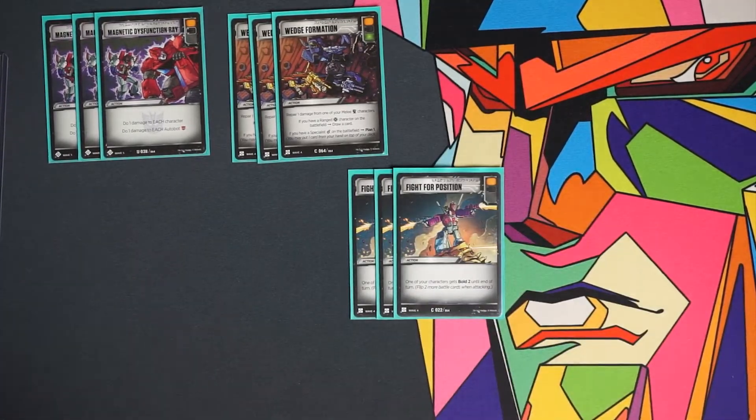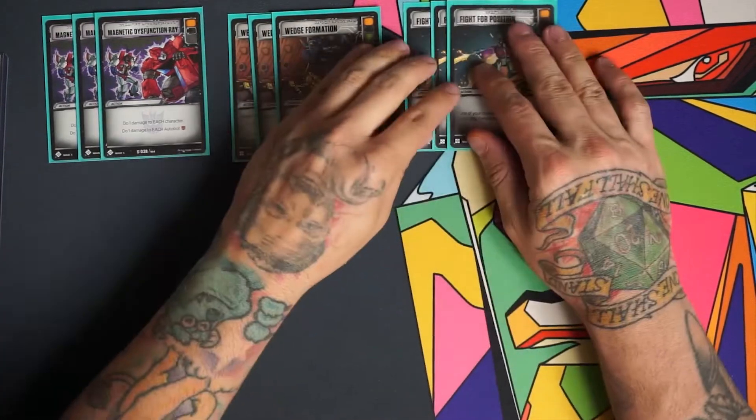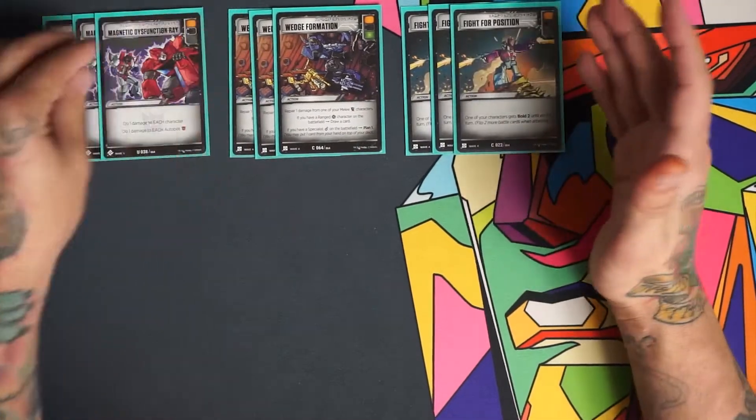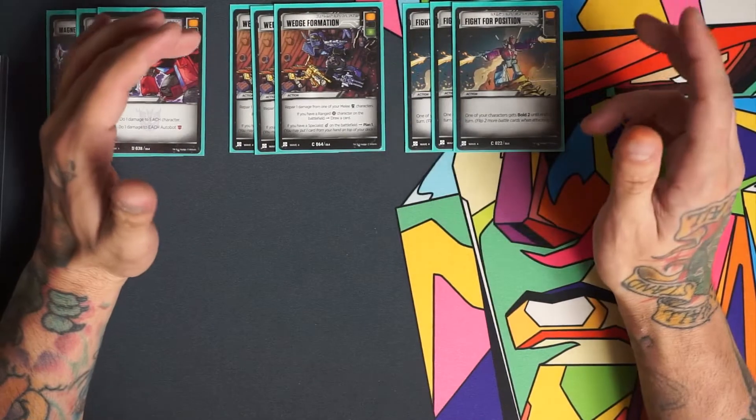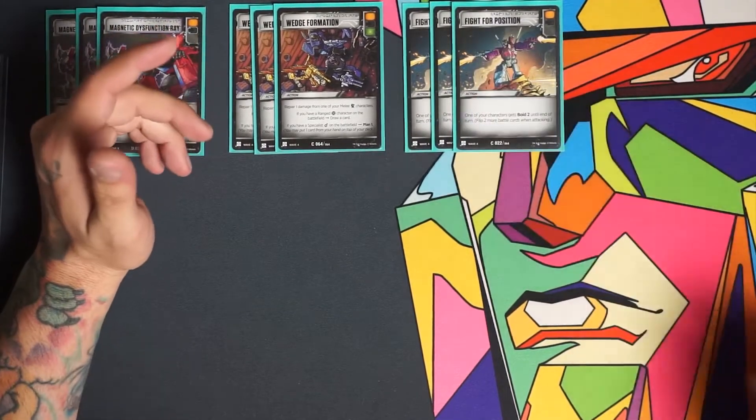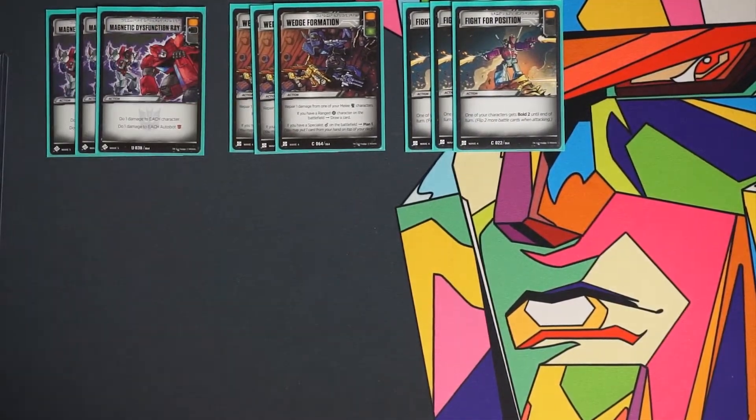The next three are Fight for Position, an orange and black battle icon. It gives one of our characters bold two, meaning we flip two more cards when attacking. We're really pushing pierce damage, so we're always trying to swing and get more attacks in. Flipping more cards is great, and getting more black battle icons out of that is why it's in there over Supercharge — we really want the black battle icon. Horrible and Mind Wipe both love this card.